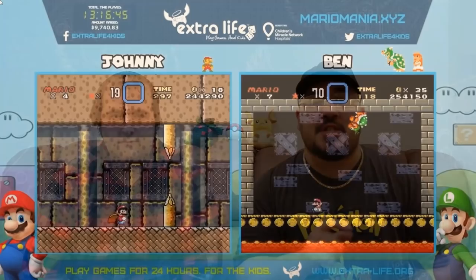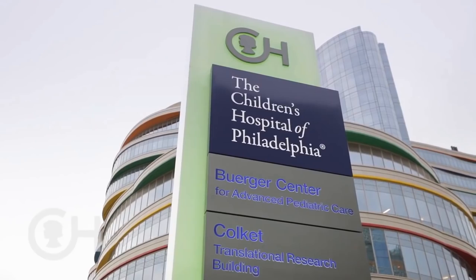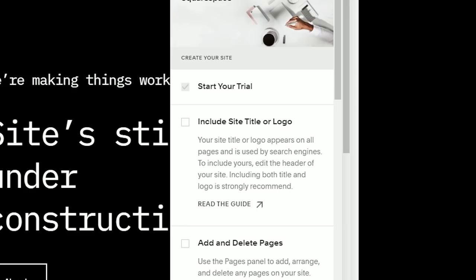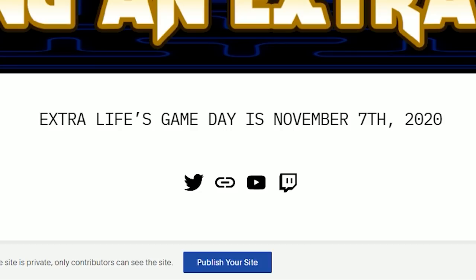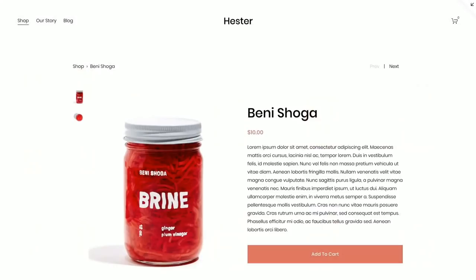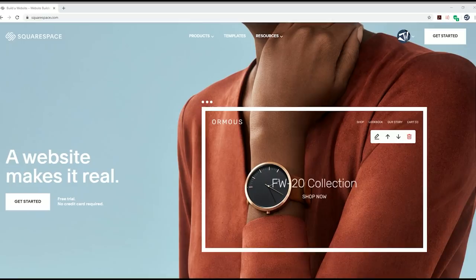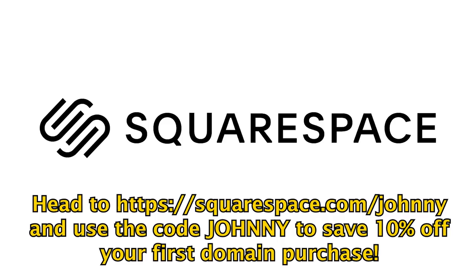A thank you to Squarespace for the sponsorship. My friend Ben and I have been doing 24-hour gaming marathons to raise money for Extra Life and the Children's Miracle Network for close to six years now. I wanted something more personal than Extra Life's donation page — something showing the schedule, potential raffle prizes, a little history about us. Thanks to Squarespace I'm able to make that a reality. The website is still under construction but the user interface is incredibly comfortable. There's also appointment scheduling, traffic overview for channel growth, commenting features, extensions to manage inventory and ship items. Head to squarespace.com for a free trial, and use code Johnny at squarespace.com/Johnny to save 10% off your first purchase of a website or domain.